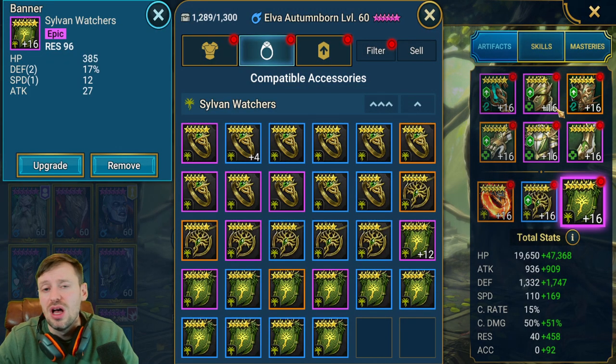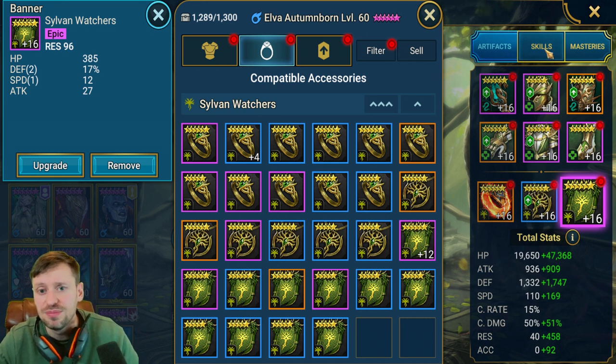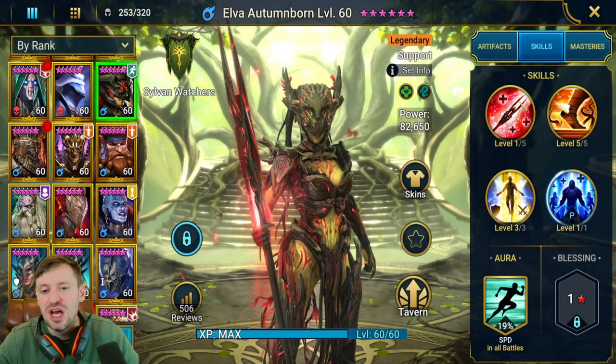For arena, a Bolster set is really good if you want to go second. Immunity is great for going second or first. Stone Skin is good for go-second as well. You could also build high resistance. You still want her to be pretty fast, but she can be a little slower with more focus on resistance, while keeping HP and defense high.